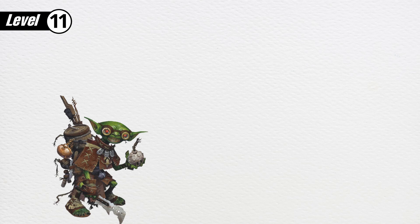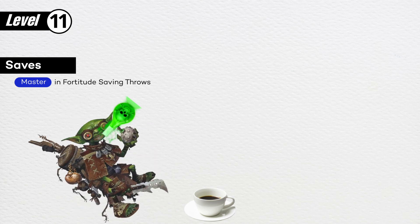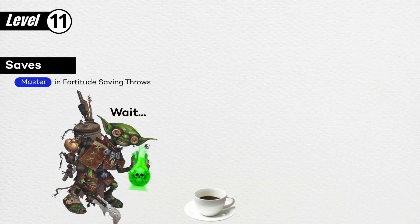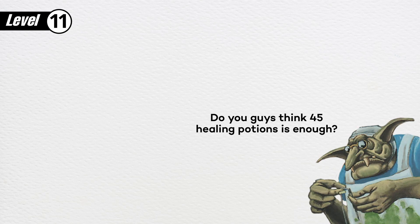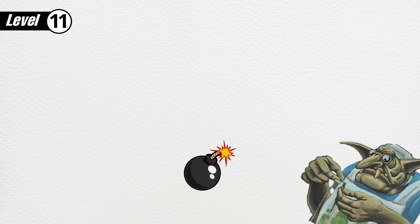And at level 11, your body hardens. Your fortitude increases to master — probably because you keep mixing up the coffee and the poison in your breakfast. Hate it when that happens. Also at level 11, you can craft items from your research field for free if you use quick alchemy. More bombs? Don't mind if I do.